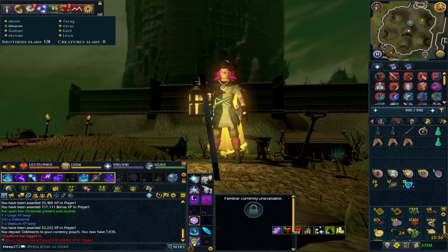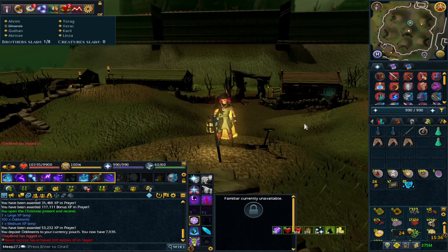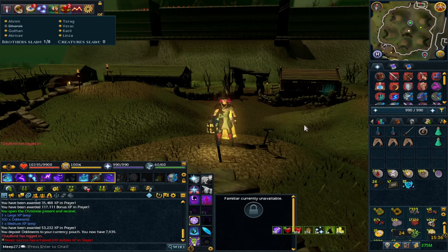Hey guys, welcome to a brand new video on my channel and welcome to Morytania. We are currently on the mound for Ahrim and Linza, at the Barrows Brothers. The Barrows Brothers is still one of the best lower to mid-level bosses for money making in RS3, and that's still after so many years of it being in the game. It has changed slightly and has got some great quality of life updates.